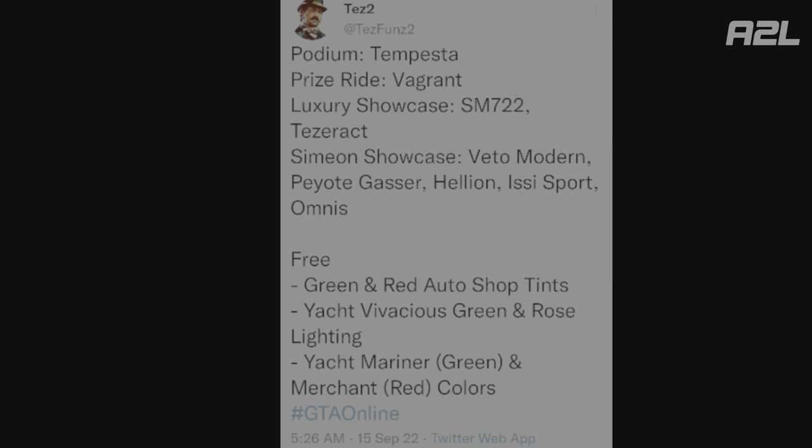The podium vehicle is the Tempesta. The prize ride is the Favarite. Luxury Autos showcases the SM722 and the Tesseract. Simeons showcase vehicles include the go-kart (modern go-kart), Peyote Gasser, Hellion, Issi Sport, and Omnis. The free item this week is the green and red auto shop tents. Yacht colors are Vivacious Green and Rose Lightning, with Mariner Green and Merchant Red available for your yacht.